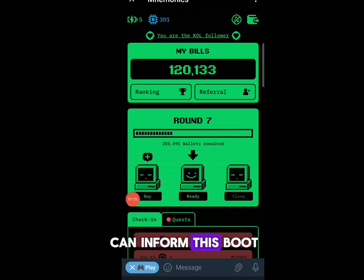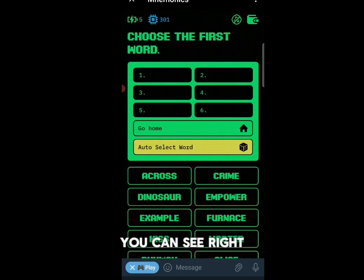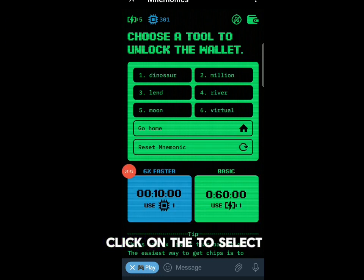The last step — the main way you can earn from this bot — click on the ready button right there. You'll need to choose words from the options shown. You can click on auto-select or manually select any words yourself. Let me click auto-select. You can see I've selected, and right there you can choose either the SysX faster mode or the basic mode.